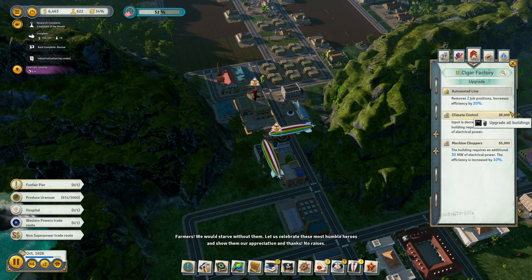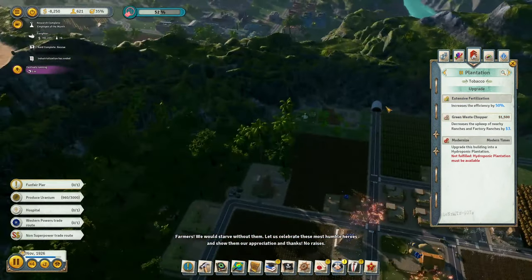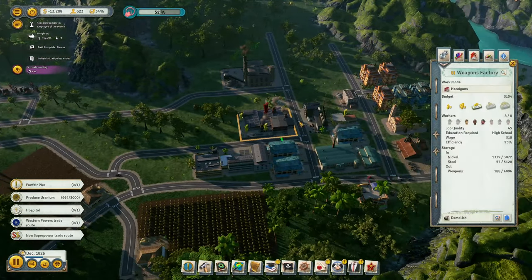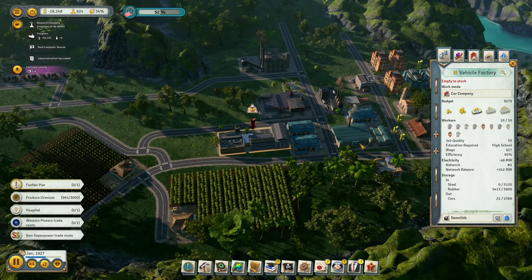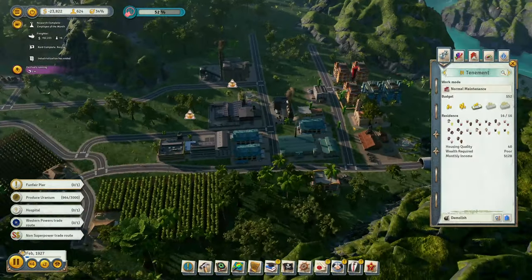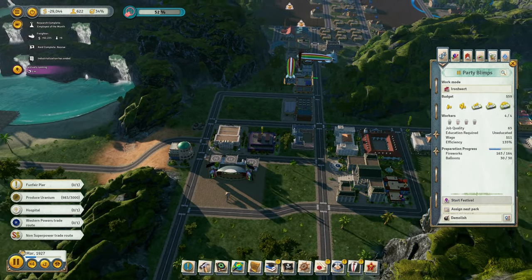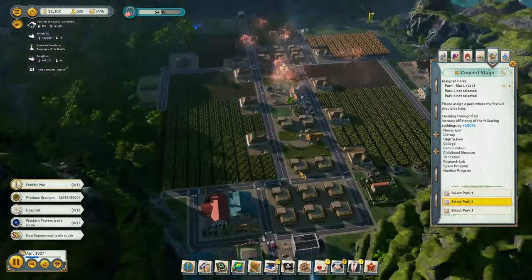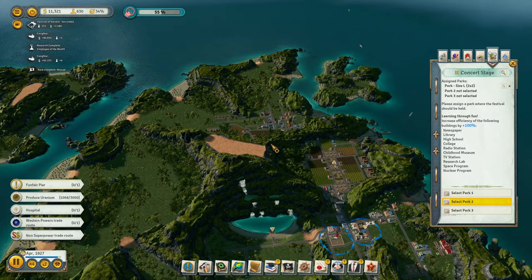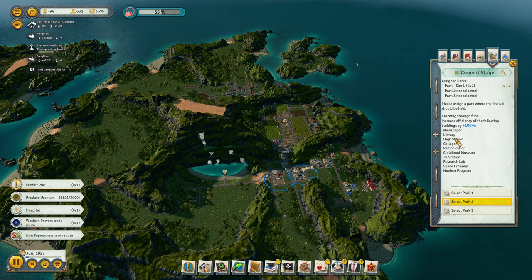We would starve without them — let us celebrate these most humble heroes and show them our appreciation and thanks. No raises. A few upgrades here — all of these are working. Let's give all the money to the steel mill. They're missing lots of steel. Nice to see this area growing. Let's assign the parks — one over here.